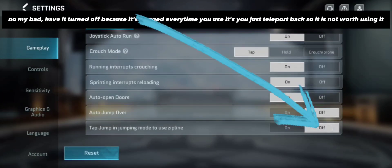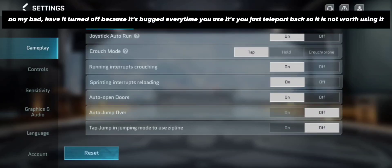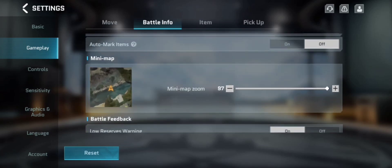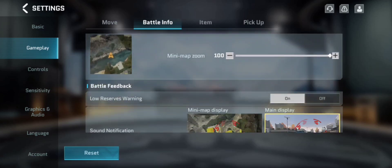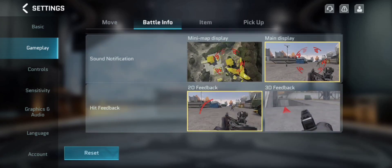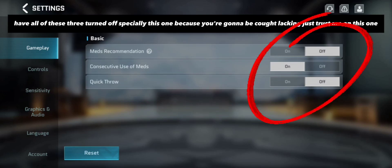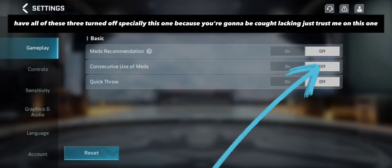Have this last one turned off because it's bugged — every time you use it you just teleport back, so it is not worth using. Also have all these three turned off, especially this one, because you're gonna be caught lacking — just trust me on this one.